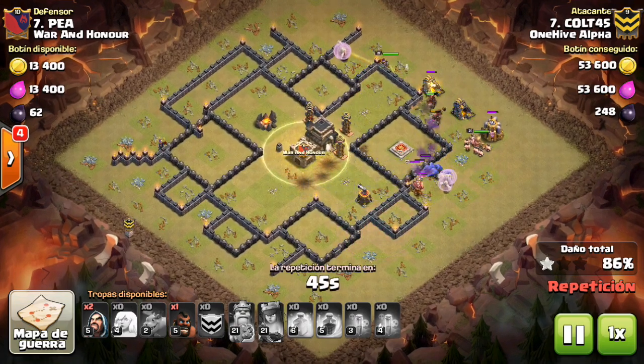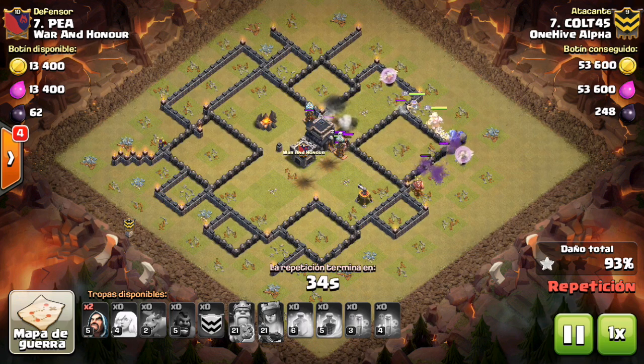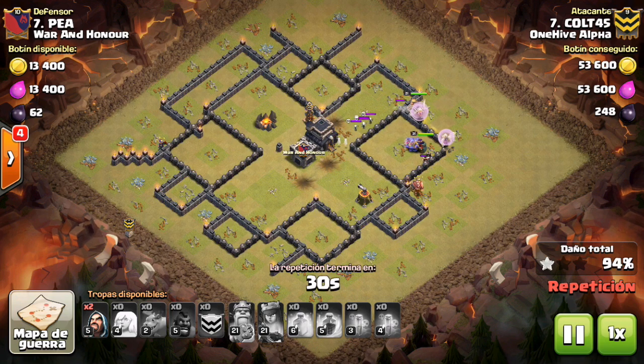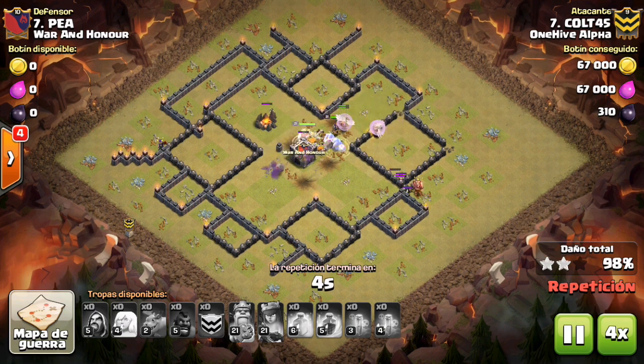He did hit a double giant bomb situation — not really a set, just unlucky pathing. So he does lose about eight hogs that went into the base initially. But the remaining hogs get in there and take out those Teslas. Plus he has everything back at full health because there's not a lot of damage — the healers were able to keep up with these spread-out bases, since the defenses aren't in large enough groups to do anything. Nice attack to Colt45.